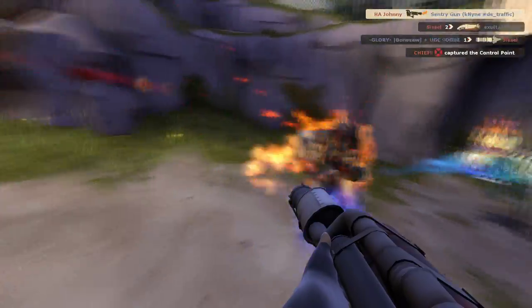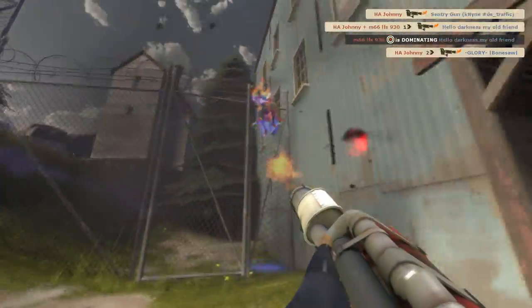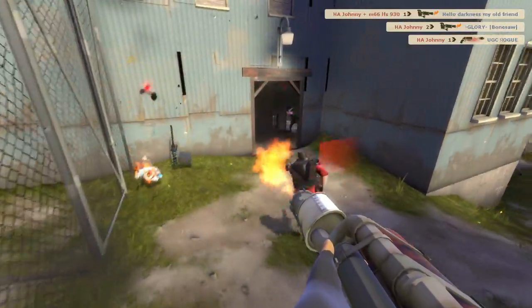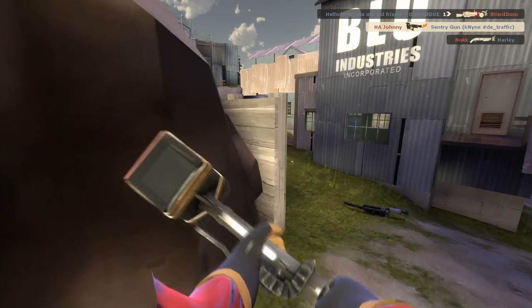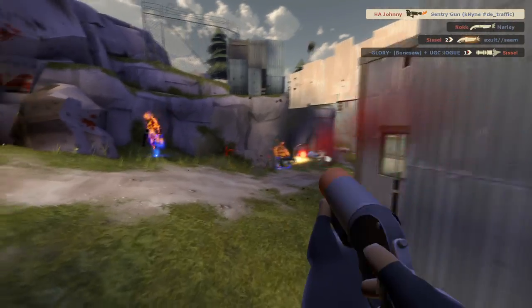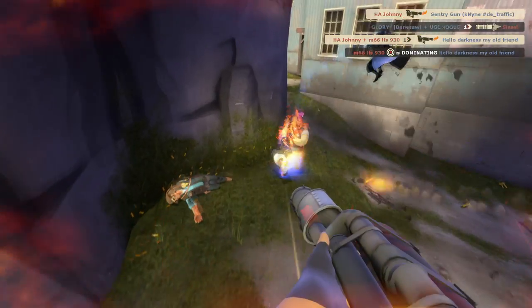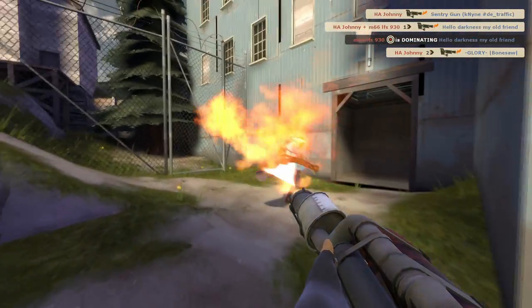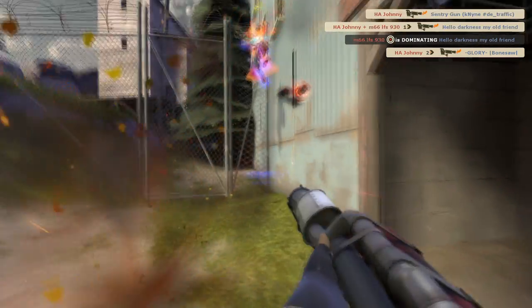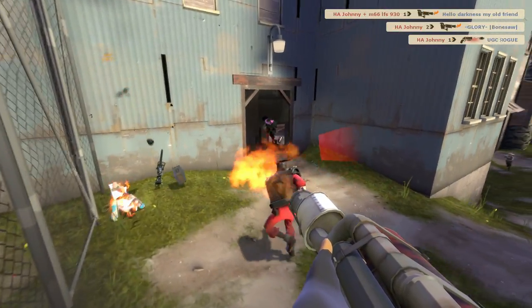With the flank pushed back and the heavy distracted for long enough, I can get aggressive on the enemy combo safely. With my demo doing the majority of the damage, it's a simple job to clean up. The boost from my escort shot gives me just enough time to catch the medic out. Keep in mind that getting aggressive when your team holds the point on King of the Hill is generally reserved for situations when you can kill the medic or a larger portion of their team. The enemy team has shorter respawn times since they don't have the point, so trading kills is only worthwhile for important classes such as the medic.